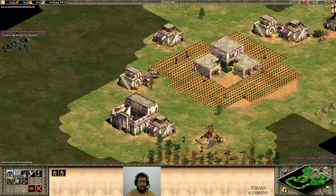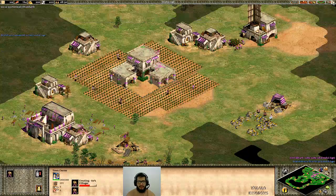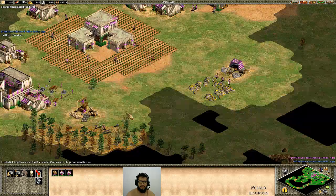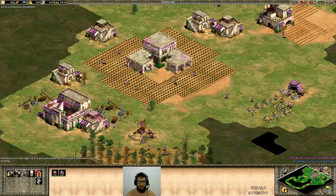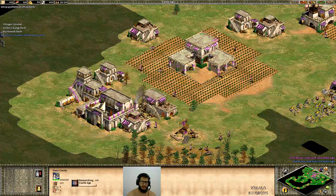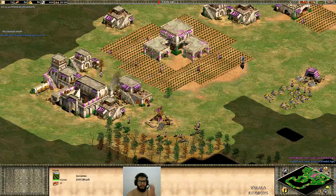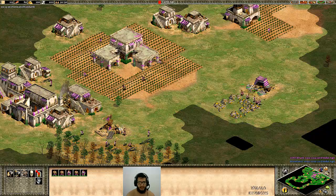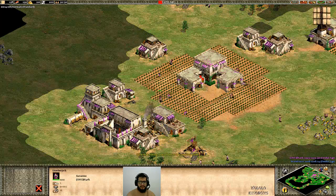I just advanced, so I'm going to make an archery range and a blacksmith instead of a stable. I'm going to send a few more villagers to gold. Once I finish collecting the berries, I'm going to send all the villagers to wood, with the exception of two villagers that are going to remain as farmers. I'm going up with ten villagers collecting food from farms. I'm going to make the wood upgrade and retask one villager because I want a minimum of six villagers on the gold, and I'm starting to make archers as soon as I can.